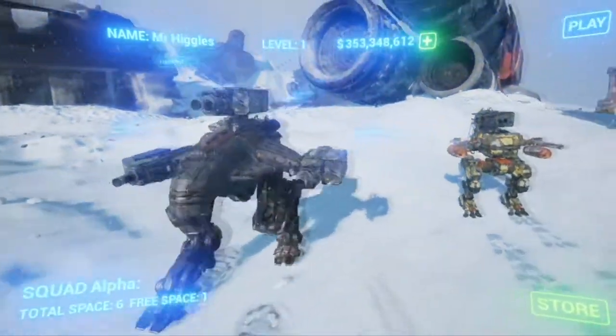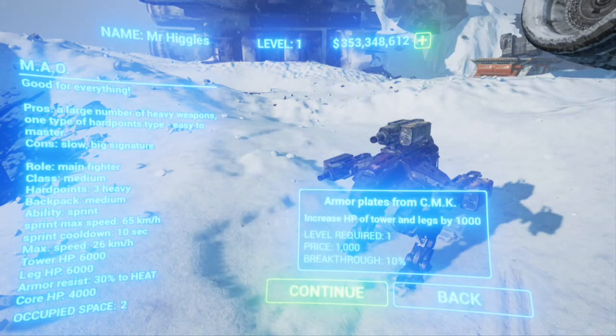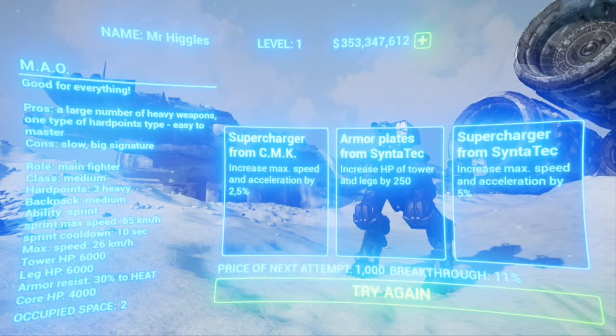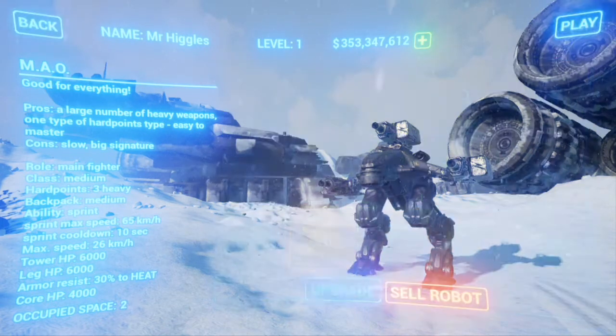It's so much more in depth than War Robots where you just click upgrade and then upgrade again. You can really customize your robot and your weapons so they can all be different. For example, clicking on that reddish-orange upgrade — it's armor plates from CMK, increases HP for the torso and legs by a thousand. It gives you a price and a breakthrough percent. The next options include a supercharger increasing max speed and acceleration, and then further ones increase HP or speed by even greater percentages. The possibilities are endless — you can make your robot super fast, or focus on reducing cooldowns or leg HP.